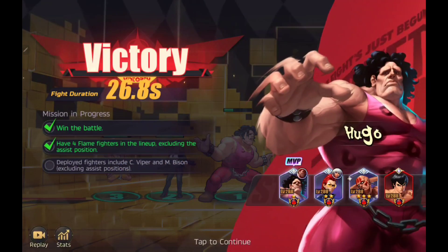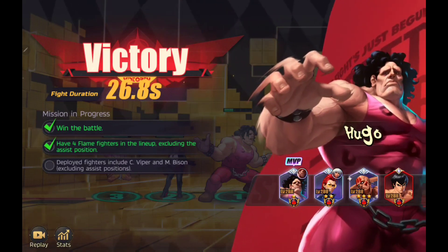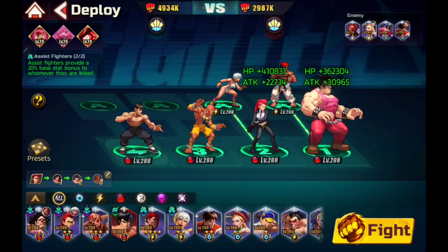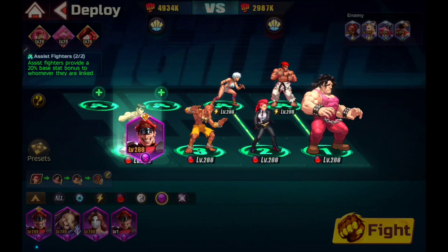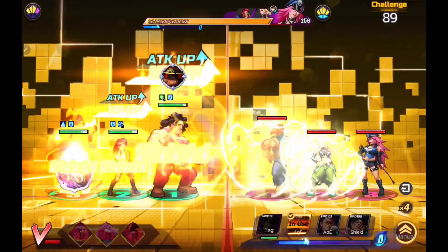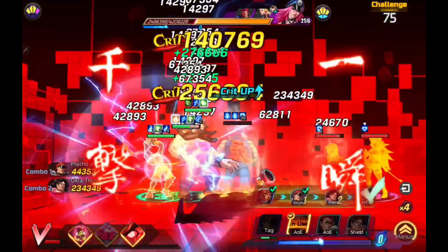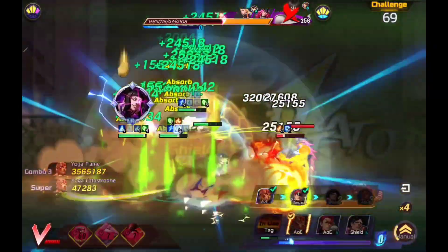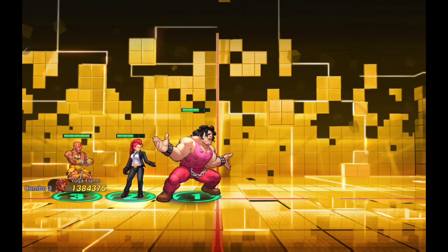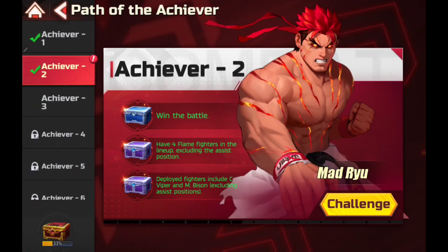Alright, we got our fourth flame chest. Now we have to go back and get Sea Viper and Mr. Bison. So let's add him to the lineup. Where is he at? Okay, second match for trial number two. All right, so now we have all three of our chests.